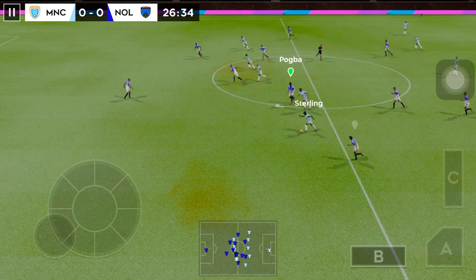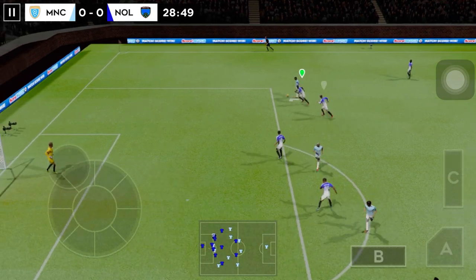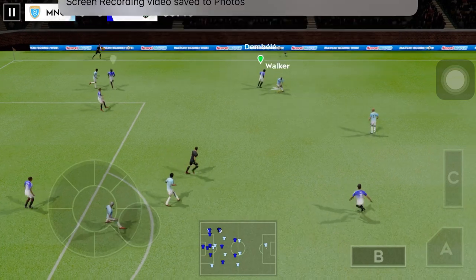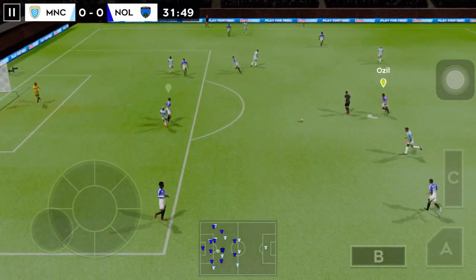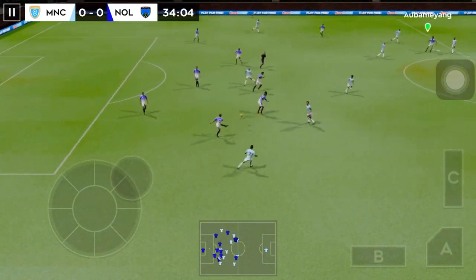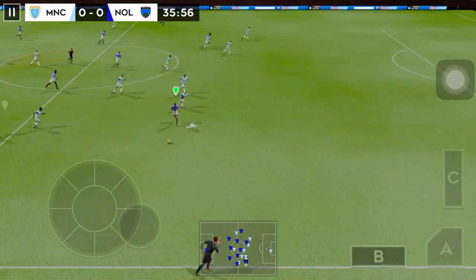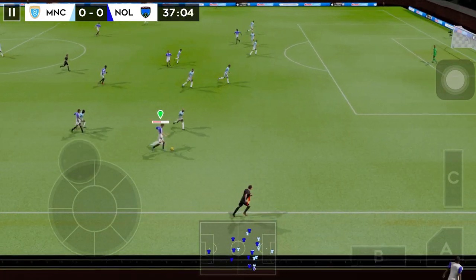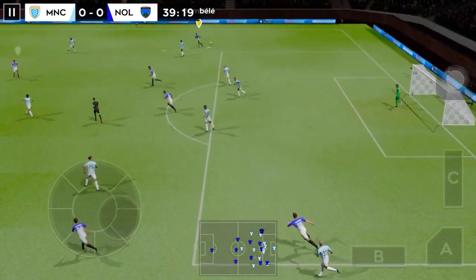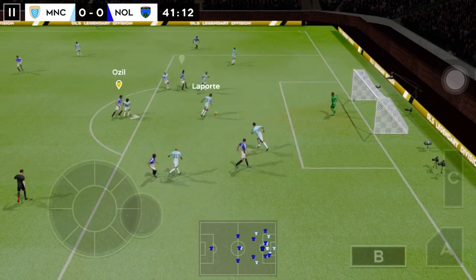Rodri. A chance now to turn defence into attack — distributes the play. The defender regains possession and now they're going to try and break. He's headed the ball forward. He steps up to steal the ball. Now it's Pogba, played infield. Aubameyang — goodness me, that was close. Gets it to safety.